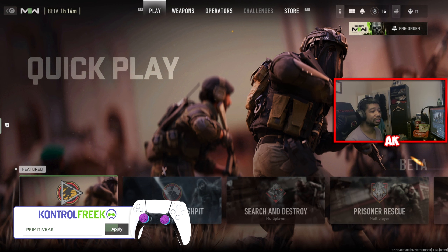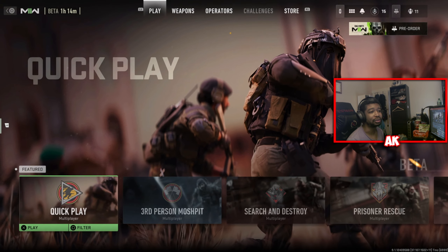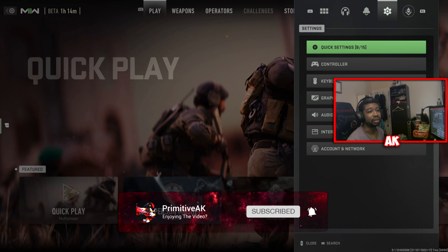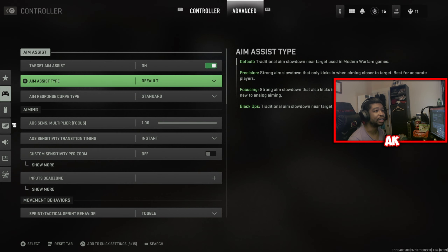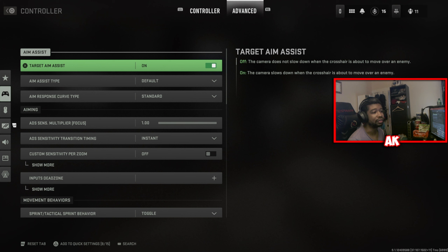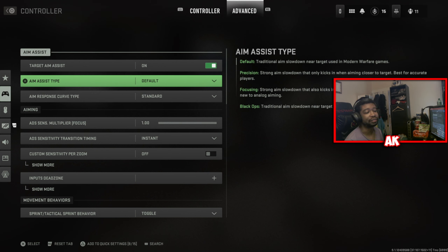But today, we're going to be covering a new setting known as the aim assist feature. If you go over to your settings tab, you're going to hit your options menu on your PS5 controller, or whatever it is on PC or Xbox, and head over to the controller tab. Then press R1 to go over to your advanced tab in controller settings and access the aim assist type settings.